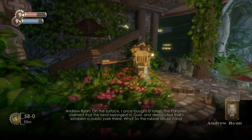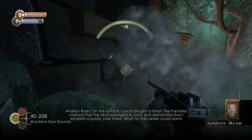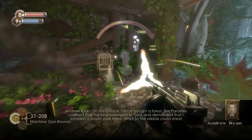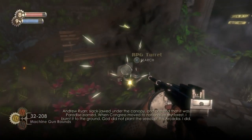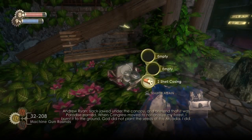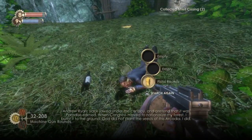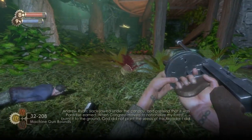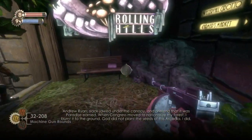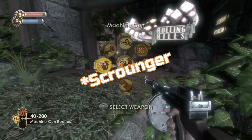We are getting through the research quite quickly — most of them are done. Probably in the next couple of levels we'll be completely done with research. So there I'm re-rolling again and a shell casing turns up this time. Have the tonic on — we got it in the last area. What is it called? I want to say Rummage but it doesn't sound right.